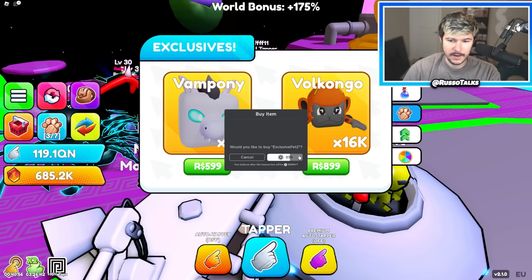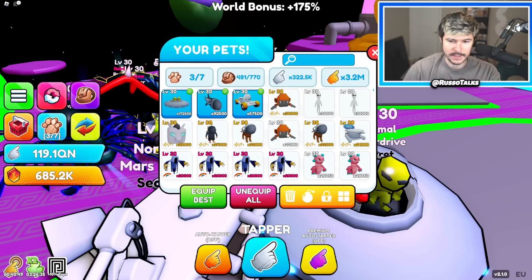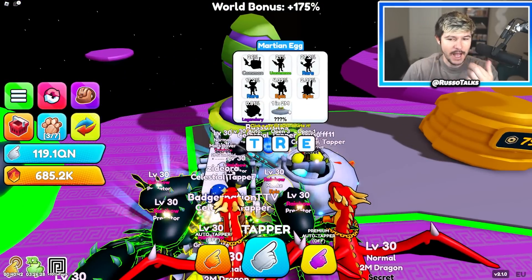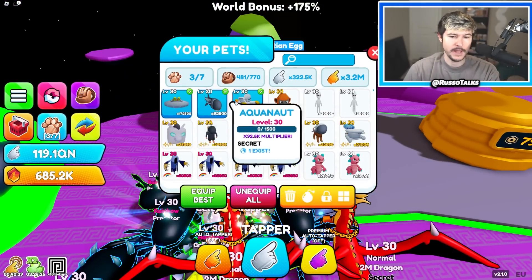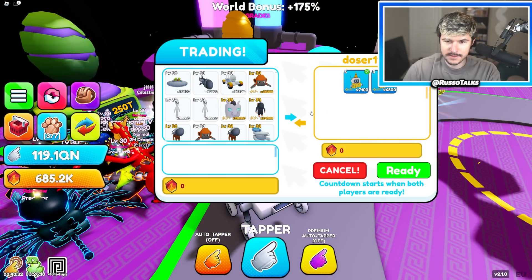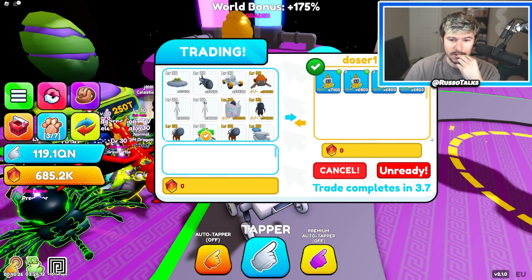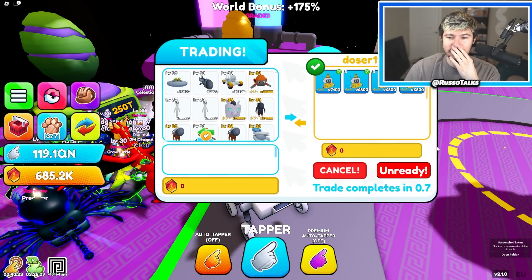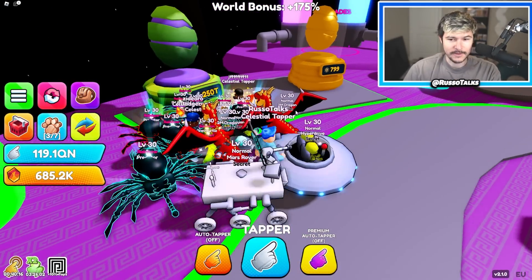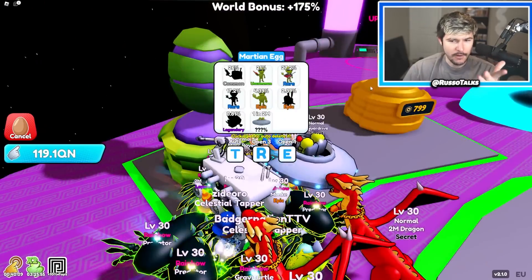If I buy another Volkongo, will this be a rainbow? We bought another and it's just a basic that time, but I got a shiny — I'll take that. Here is the new Martian Egg. This is the best one, and Hyperdrive is the number one secret pet. Somebody sent me a trade — he's giving me some two mil pets. I'm going to give him an exclusive and one of these Dream Eaters. That's actually a nice trade. I've never really done trades in my game Tapper Sim, so soon I'll do some trade videos if you guys want to see that.